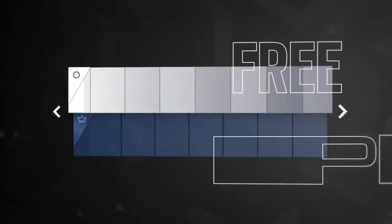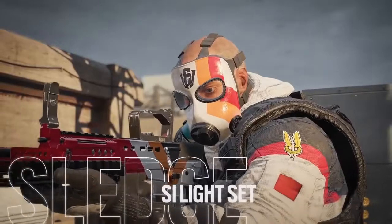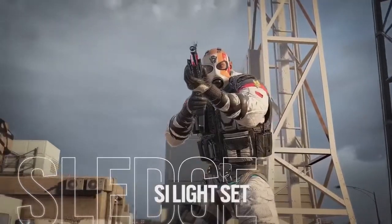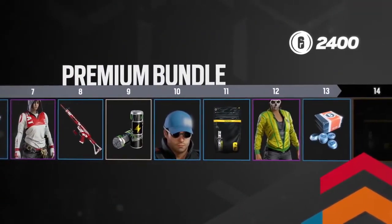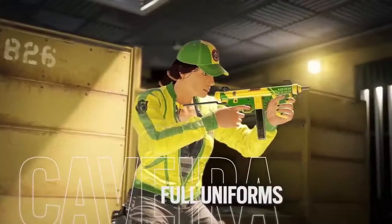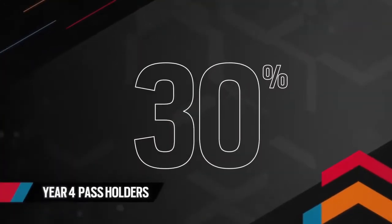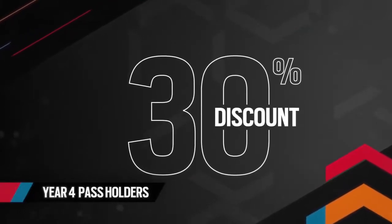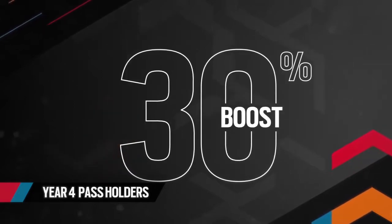Everyone will progress and collect rewards on the free track. You can access the Premium Track for 1200 R6 credits, which will immediately grant you Sledge's SI light set. Upgrade to the Premium Bundle for 2400 credits, and skip ahead to immediately unlock Hibana and Caveira's full uniforms. Moreover, Year 4 Pass holders receive a 30% discount on all Battle Pass prices and a 30% boost on Battle Points earned.